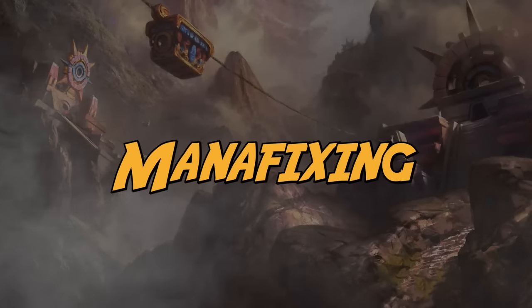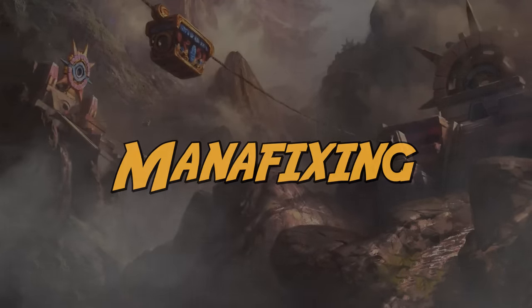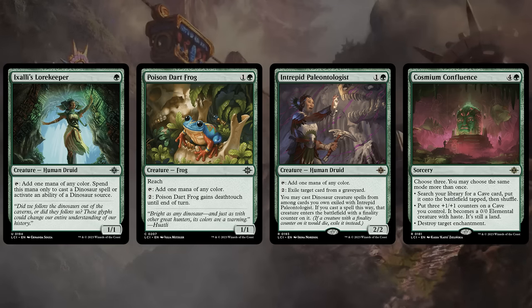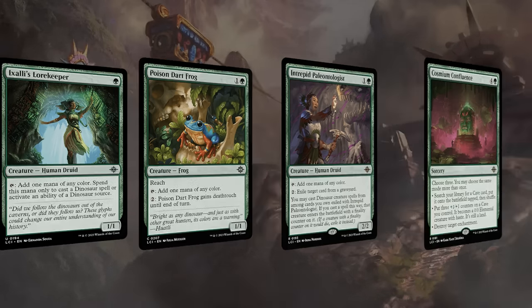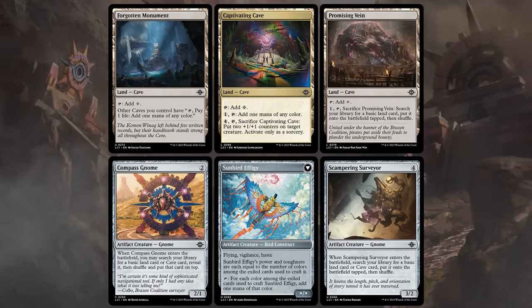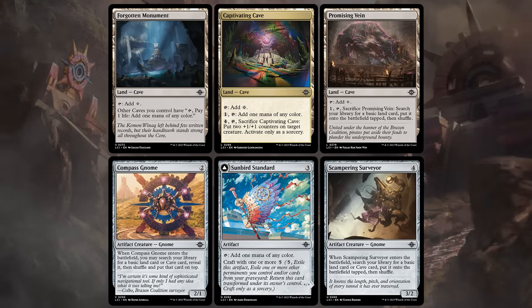Let's take a look at our mana fixing options, especially for those multicolor cave decks which will need it. In green there's a lore keeper which only works with dinosaurs, whereas the Frog and Paleontologist can make mana of any color for any purpose. The Cosmium Confluence especially can be a very nice payoff for the cave deck — if you see this early it could be a sign to try the archetype, as it can find three different caves, grow your caves into creatures, or destroy enchantments. The Sunbird Standard makes mana of any color and can also craft into a creature. The Captivating Cave and Forgotten Monument alongside more caves can also fix our colors.